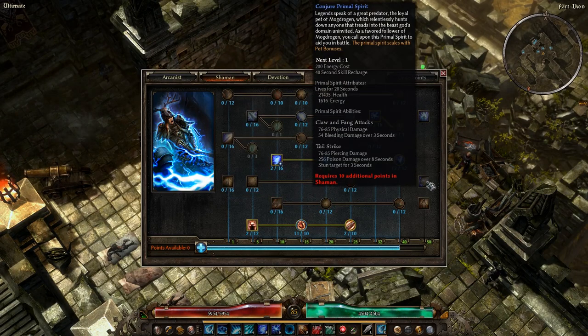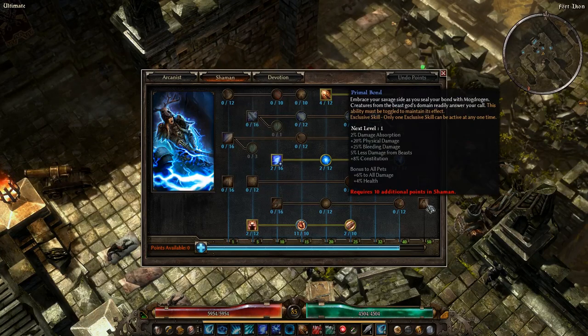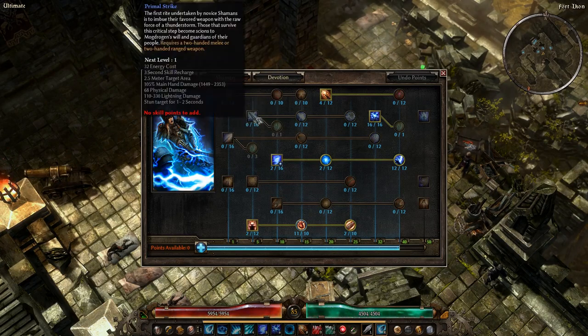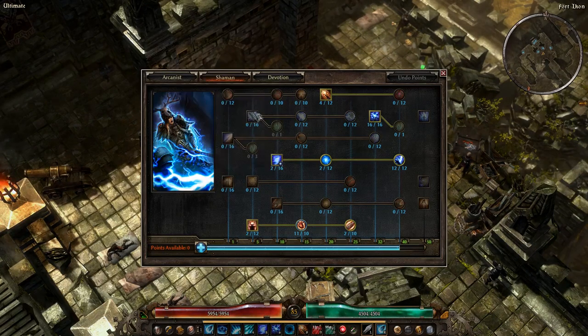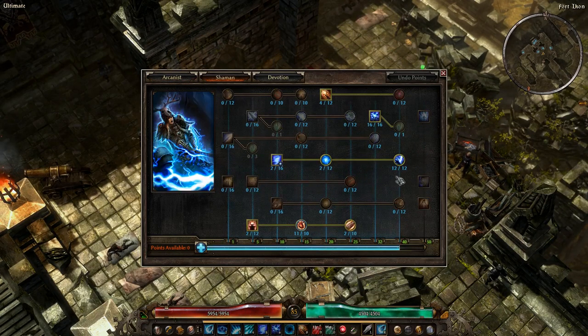Conjure Primal Spirit could go the same way for a hybrid build. Obviously you don't want Primal Bond, and you'll never use Savagery or Primal Strike since you're shooting missiles. You won't be using Devouring Swarm or Grasping Thorns either — you have better control options in the Arcanist tree.